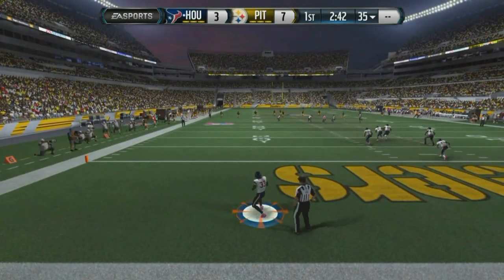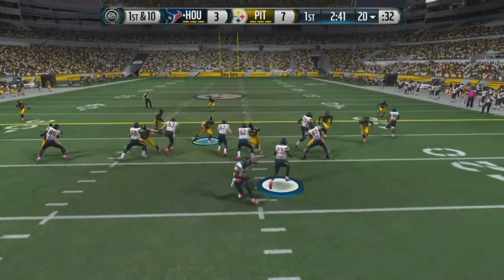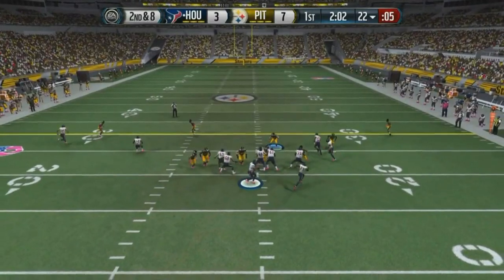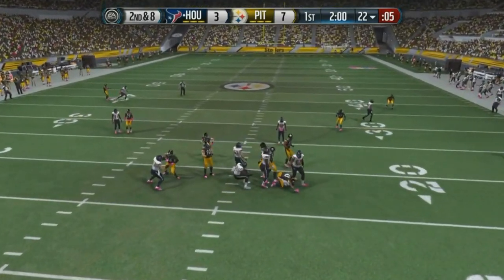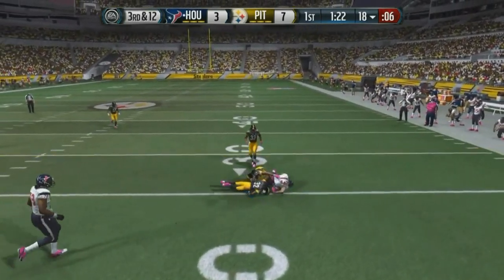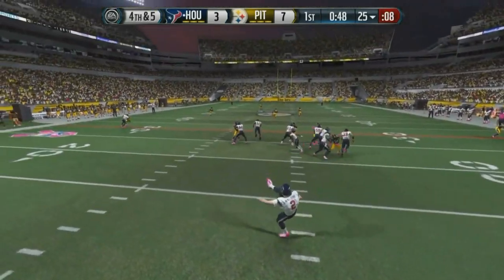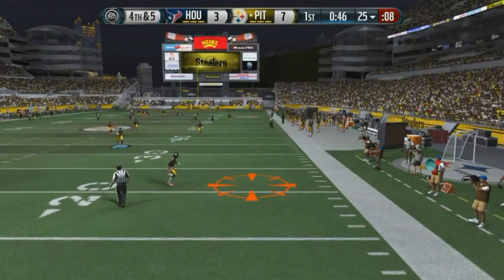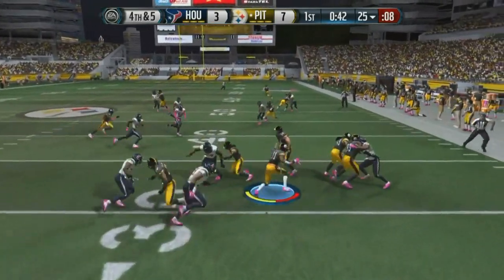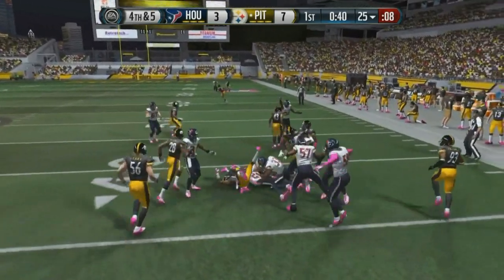So right now we are up 7-3, and this is where we struggle the most defensively because, as you guys know, the computer breaks every tackle, everybody's always open, and the computer makes perfect throws. But huge sack right there by Palumalu on third down, and they end up not getting the first down. He decides to go to a quick drag. Again, we get ourselves an opportunity to score again, extend the lead, go up two possessions. Let's see if we can make that happen.